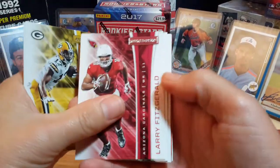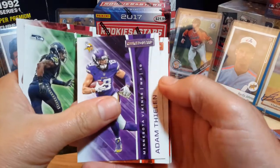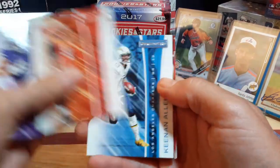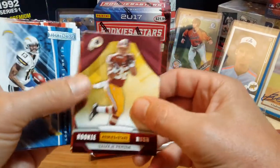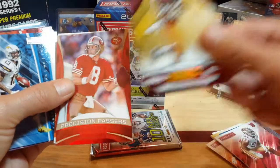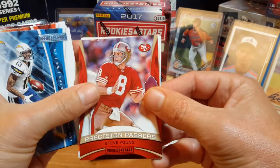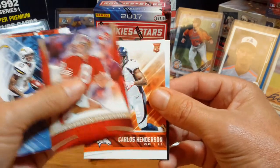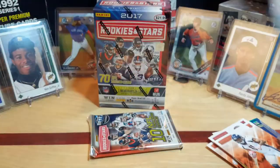Devontae Adams, Larry Fitzgerald, Richard Sherman, Adam Thielen, Geno Adkins, Keenan Allen. The rookie is Samaje Perine. And Steve Young — one of my favorite passers, 49ers. And Carlos Henderson, wide receiver, is our rookie. Set that to the side.